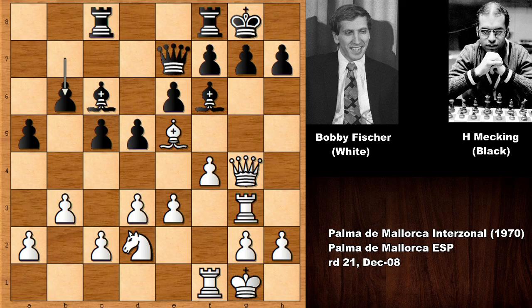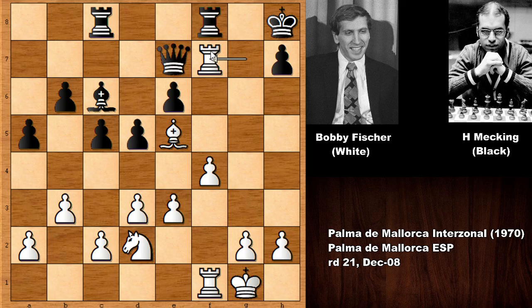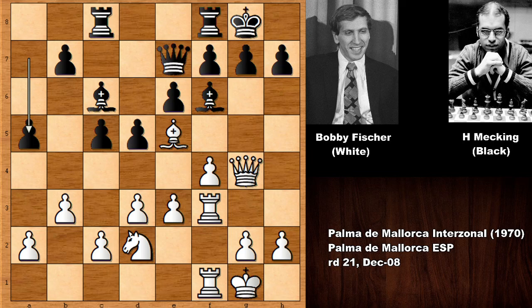What would you do with the white pieces here? Queen takes on g7 — the only move. Rook takes — only move — and then rook takes on f7, discovered check to the king. After moving the king, white captures the queen and black can resign. White is a piece up and also has two extra pawns. With rook to g3, Fischer eliminates the bishop, but after f takes on e5, how do you defend the checkmate threat? White's pieces have perfect coordination while black is lagging behind.